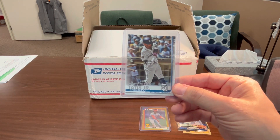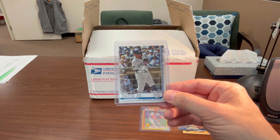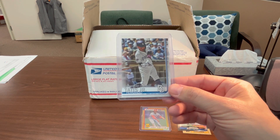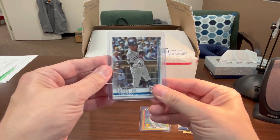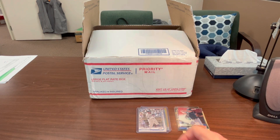I also saw this in there and had to take it out — it's the rookie debut card of Fernando Tatis Jr. from 2019 Topps. Can't leave that in the box. I'm hoping he'll have a good year this year.